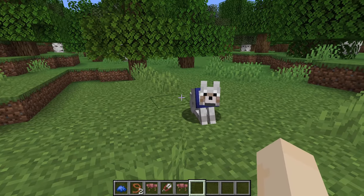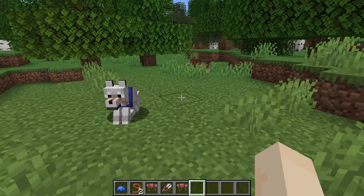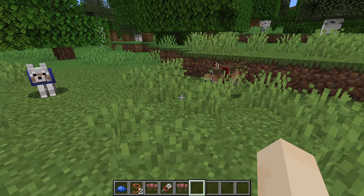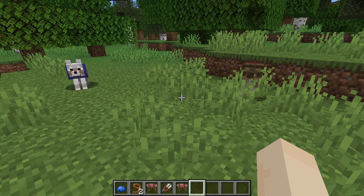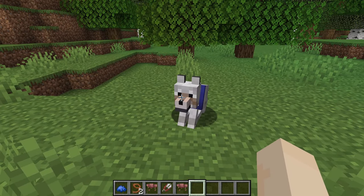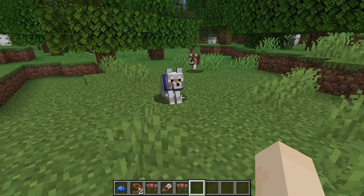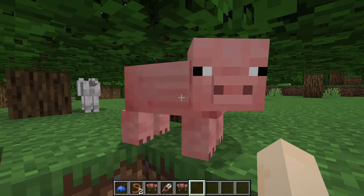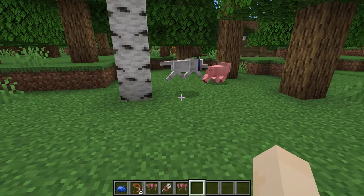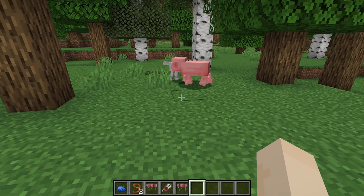As for health points, a wild wolf has 8 health points or 4 hearts. A tamed wolf up to 1.20.5 has 20 health points in Java Edition and 40 in Bedrock Edition. However, in 1.20.5 they will also be getting 40 in Java Edition. Depending on the difficulty, the attack strength of a wolf can be 3 in easy, 4 in normal, or 6 in hard.